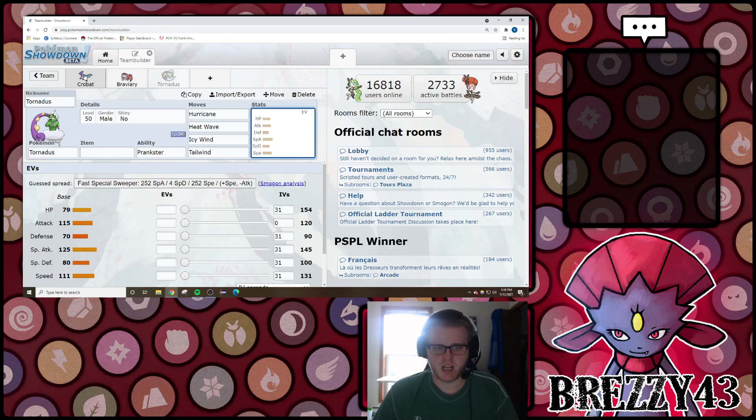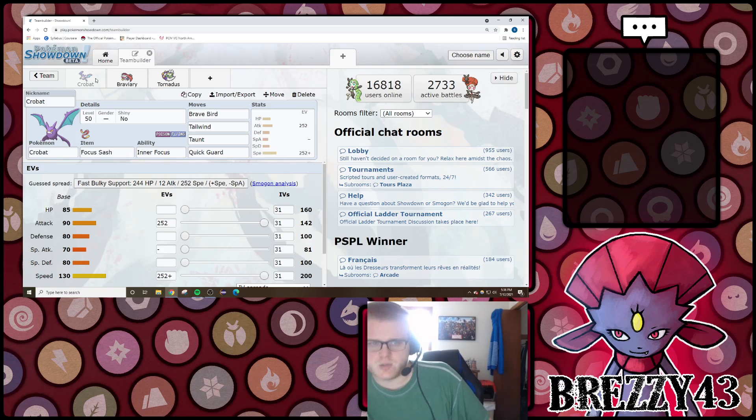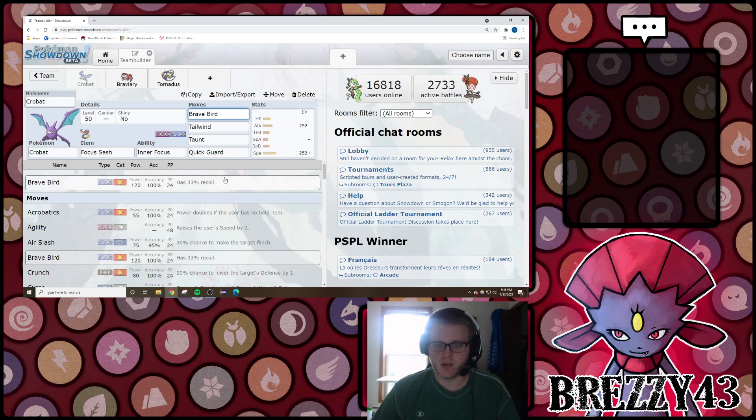The other two Pokemon I wanted to talk about as offensive Tailwind setters are Crobat and Braviary. Crobat gets access to an ability called Inner Focus, which makes it immune to flinching - meaning it's immune to Fake Out - and additionally this generation is immune to Intimidate. So you can run Brave Bird, a 90 base power move that's not Intimidatable and not Fake Outable. This Pokemon can set up Tailwind and also go for really strong Brave Birds without fear of being Intimidated. Additionally, it gets some good support moves like Taunt, Quick Guard, and Haze.